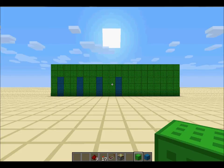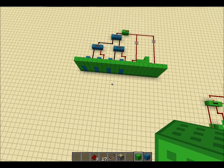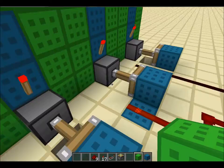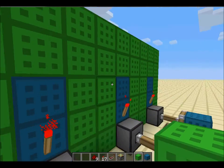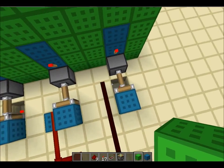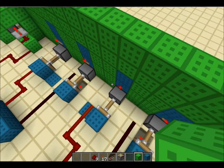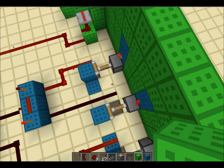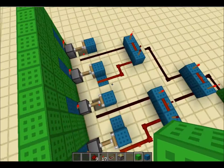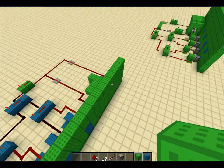Anyway, how this works is really simple. There's a torch on the back of each of the middle block of the stripe, and that will turn this one on. Depending on if you'd like this to be just like that, or taken away, the pistons are settling.